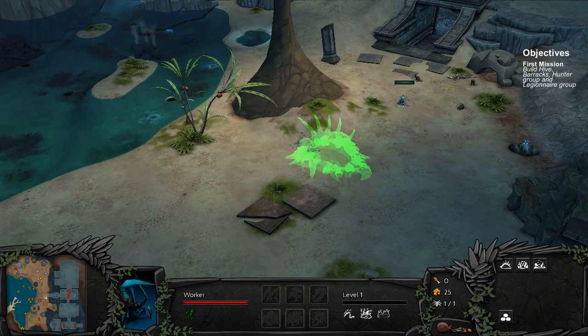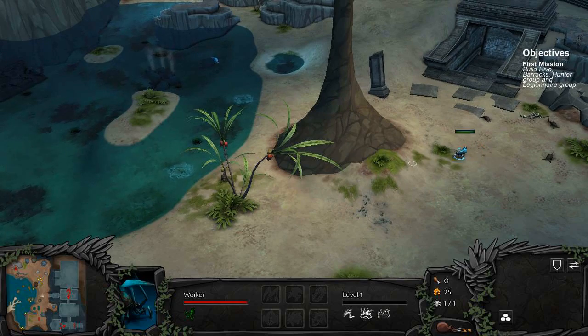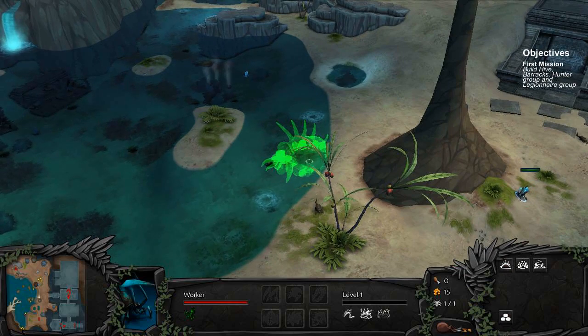I'm gonna try to place this hive in the center, right between this food stockpile here, this food source — the fish and these guys. Actually, the fish is far more important. Let's just ignore the other stuff. We're gonna build a hive. Can we build in the water? Yes, we can build in the water, which is awesome. Let's go for that.